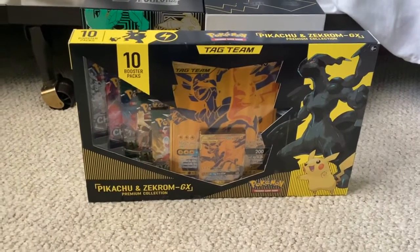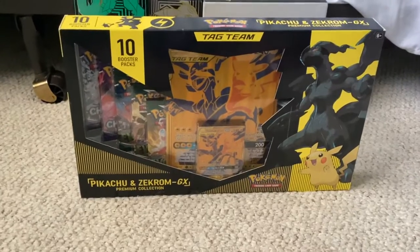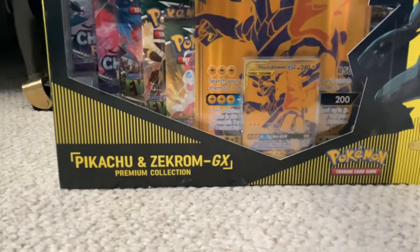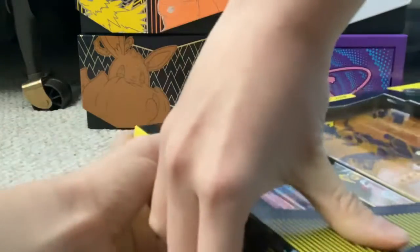Alright, so we got a Pikachu and Zekrom GX Premium Collection. It comes with 10 packs, and I'm hoping that we can maybe get something good from here. It comes with 5 Chilling Reign, 3 Evolving Skies, and 2 Battle Styles. But from the Reshiram and Charizard one, I did get 2 Vivid Voltage, so that was interesting.